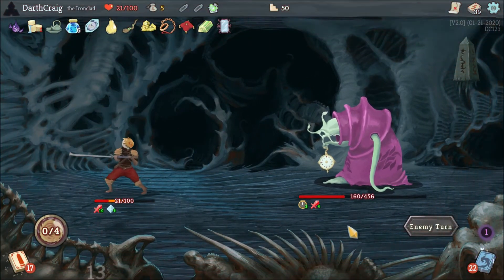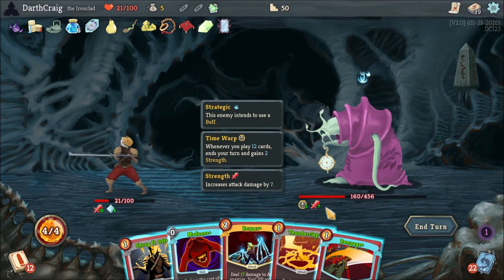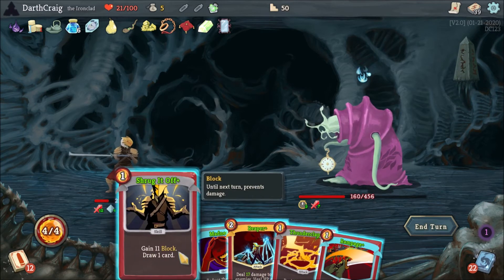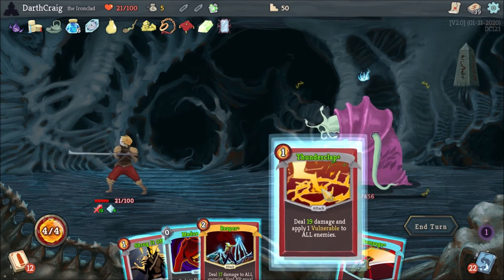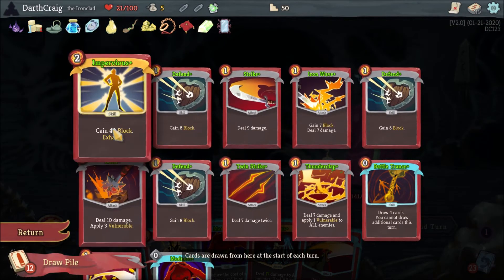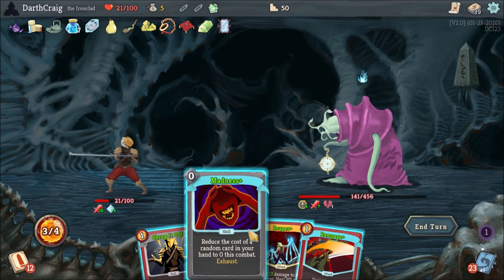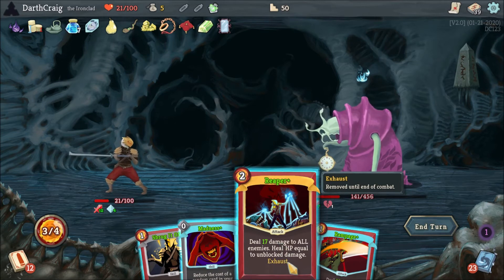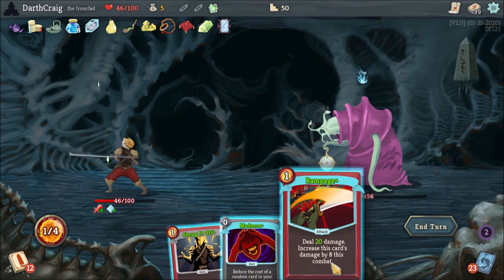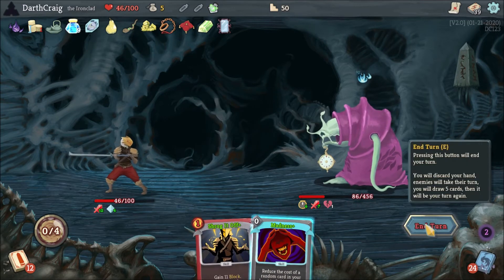He hits me hard like I expected, and he will heal now that I took him down to that level. So now it's just a matter of putting damage on him before he kills me. It's important to look at whether we have card draw, which we do. Thunderclap is always a requirement, so that goes out, then we have three attacks and we don't need to defend. I don't want extra card draw because I want Impervious to draw next turn. Reaper is great here because I'm going to heal and he's vulnerable — I get 25 health back. Fantastic card. Then we throw a little extra damage with Rampage. We're at 9, so we save our card draw and Impervious for next turn — we're in prime position.